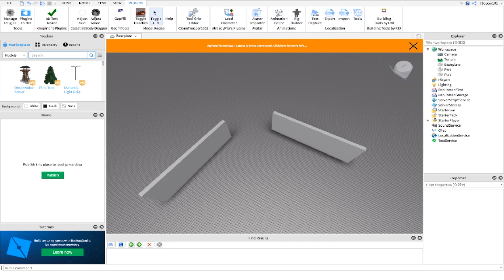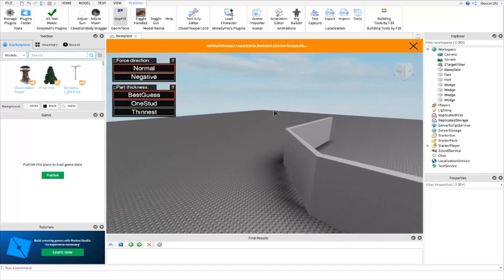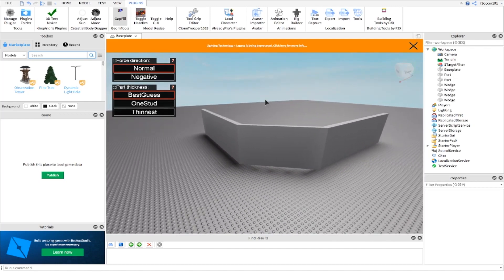With Gap Fill, instead of just rotating parts without the plugin, you can just add two walls and connect the two of them into one, which is pretty simple and awesome. You can make like a corner of a building — you can do any of that.